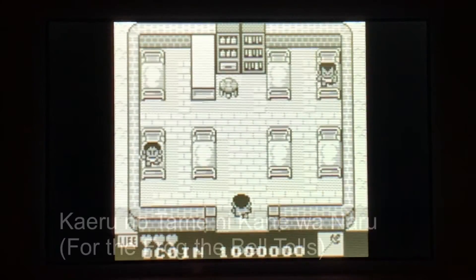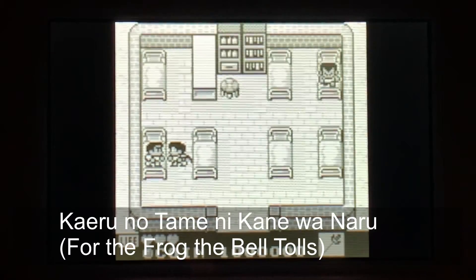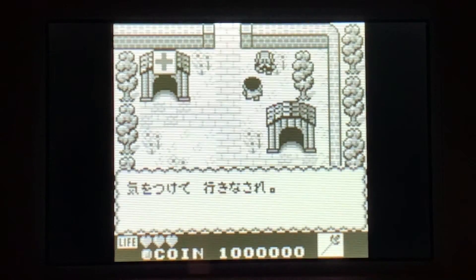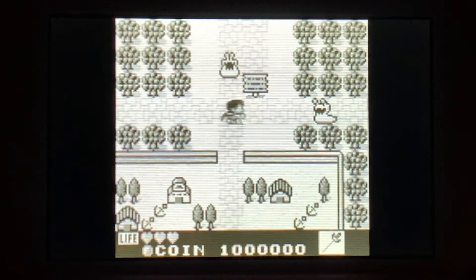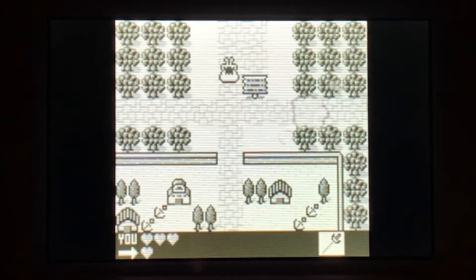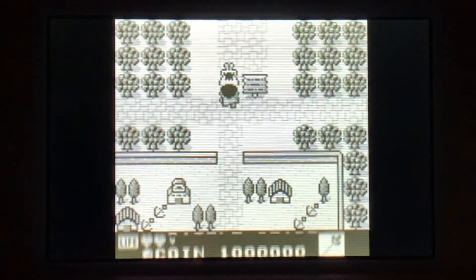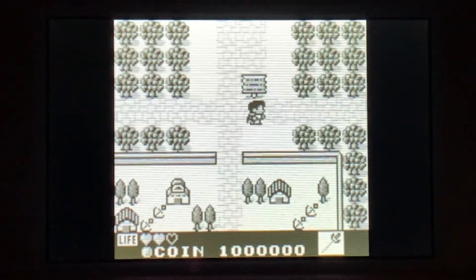And finally for this video we have Kaeru no Tame ni Kane wa Naru, or For the Frog the Bell Tolls. This is a great action RPG from Nintendo and it is, at least developmentally, a kind of predecessor to The Legend of Zelda: Link's Awakening. In fact, one of the main characters in For the Frog the Bell Tolls, Prince Richard, is also a character in Link's Awakening — he is the displaced, rightful owner of Connelly Castle.